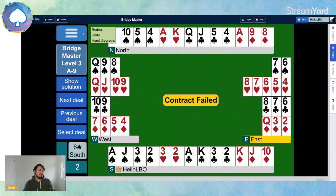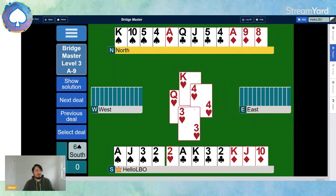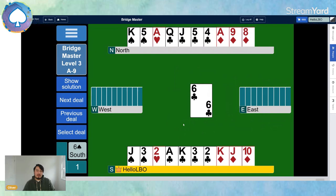The beauty of Bridge Master — I've seen the cards before, I know west has got the queen of spades, I know east has got the king-queen of diamonds. So next time you think 'I know what to do, I'll play a spade to the ace, take the finesse where I know it'll work.' But Bridge Master moves the cards around so you can't just finesse and hope for the best. It makes sure you really do find the technical line.